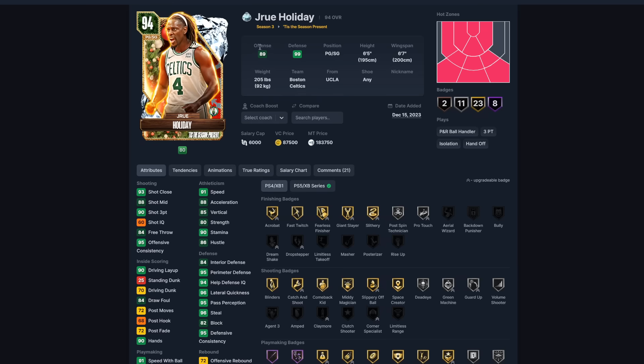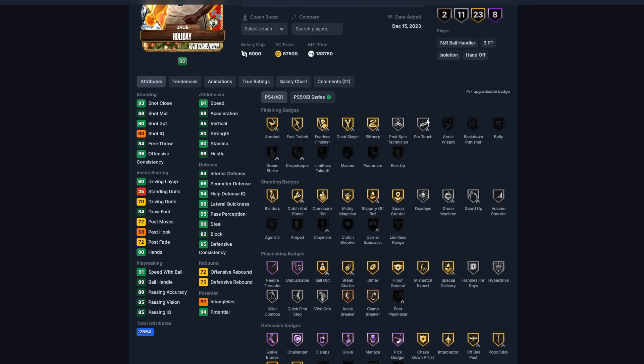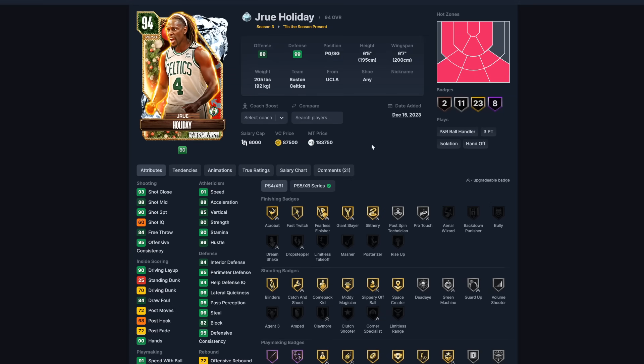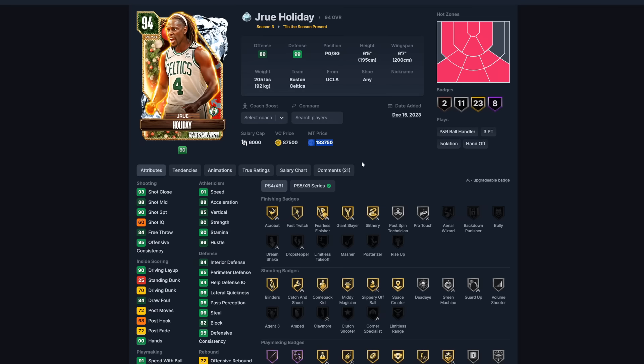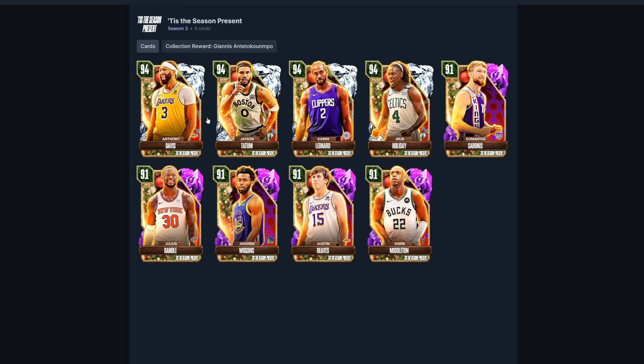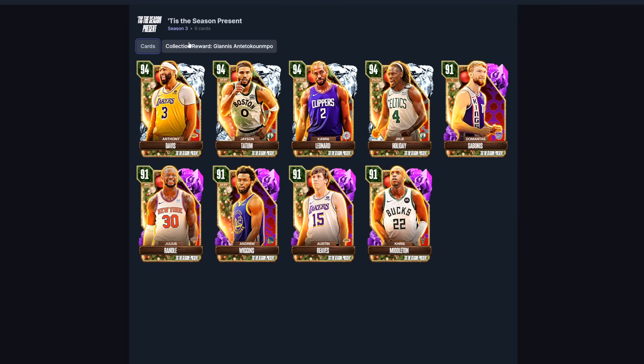Drew Holiday is definitely a sleeper. A lot of competitive players love running him because they have a different type of scorer on their team. He's listed at 183,000 MT — he's actually worth more than Westbrook, so I might aim for Drew Holiday. Drew is part of the 'Tis the Season collection, and the collection reward is Giannis. So if you're looking to lock that in, Drew is a really good point guard. You can't go wrong with either Westbrook or Drew — they're both W's.